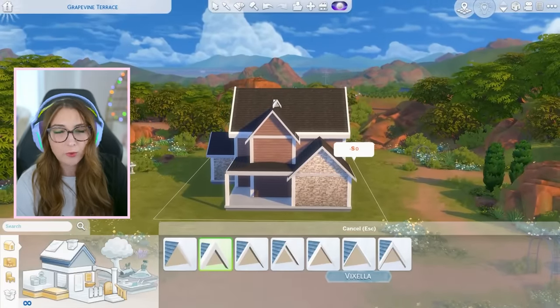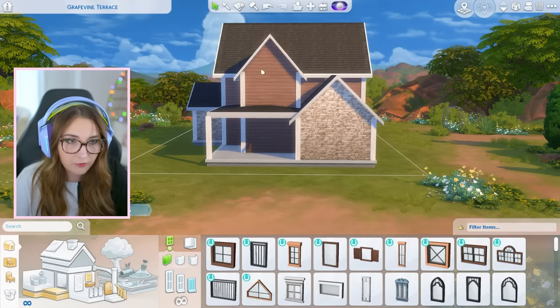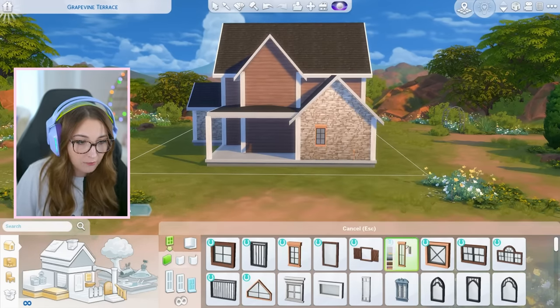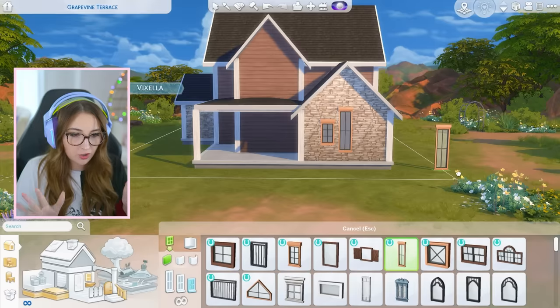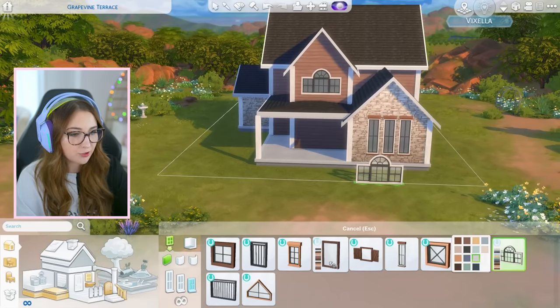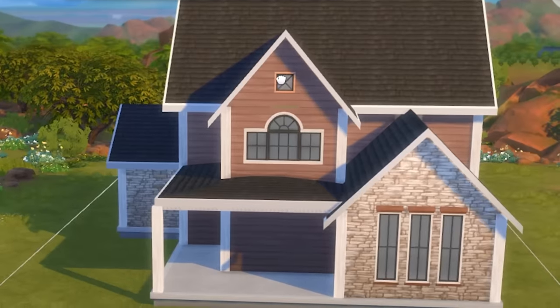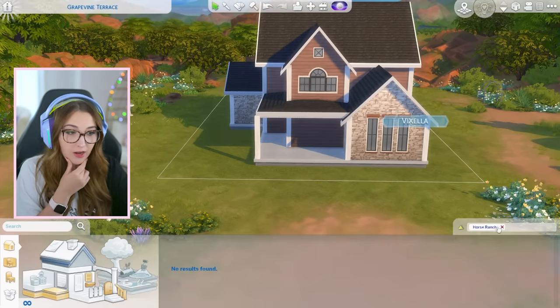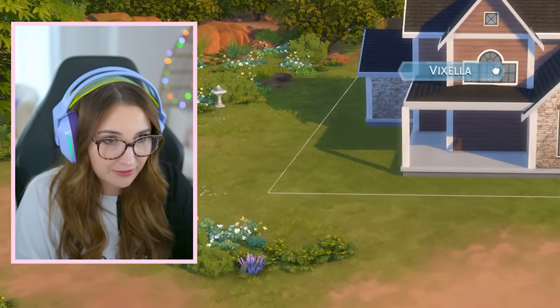We'll see how that looks. I want to put windows. This pack came with honestly not as many windows as I was hoping for. The windows that did come with it are so amazing - I really want more from this collection. Like, I would have loved a medium size there. No joke, this is all we have. That window has potential to go there. It's just like, what goes at the very top? This technically isn't Horse Ranch, but you can cut me a little bit of slack.